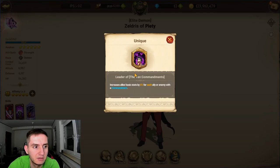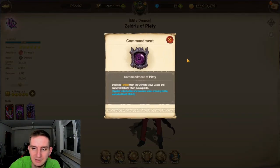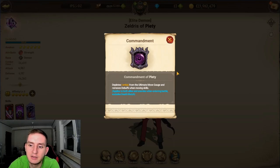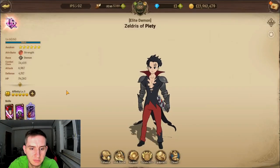So when the enemy has, for example, a Starossa, your whole team will be increased by 24% — if my math is correct. And his commandment works like the blue Zeldris one: you can move a card left or right and you will be cleansed. So moving a card will cleanse a character and deplete one Ultimate Gauge orb.